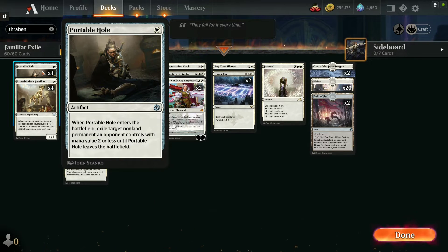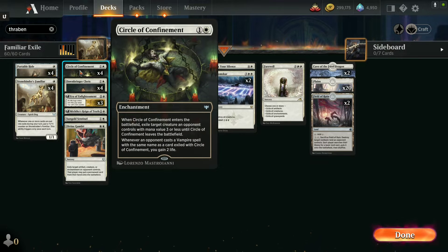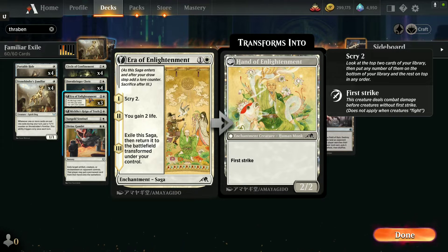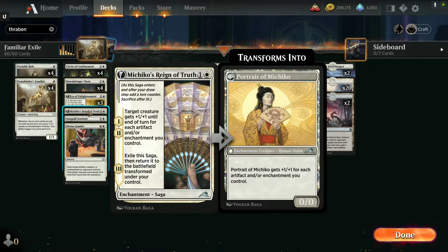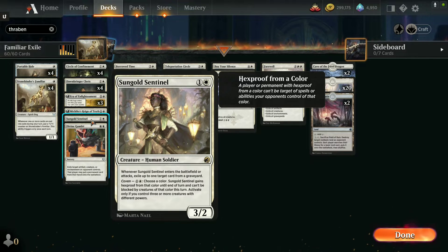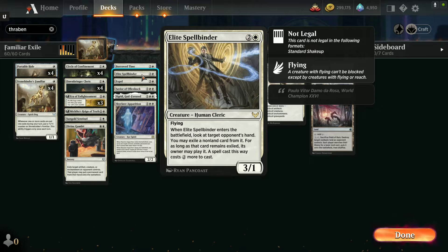The rest of the cards: Portable Hole to get rid of cheap mono-value two-or-less creatures or non-land permanents. Circle of Confinement gets us up to mono-value three opponents. Dawnbreaker Cleric lets us gain life, destroy one target enchantment, or exile a card from a graveyard. Enchantments and sagas work on Stone Binder's Familiar — when you get to stage three and exile it with a spirit dog on the battlefield, he'll get a +1/+1 counter from exiling the enchantment or saga. We also have Chiko's Reign of Truth and Sun Gold Sentinel — when she enters the battlefield you exile up to one target card from a graveyard.